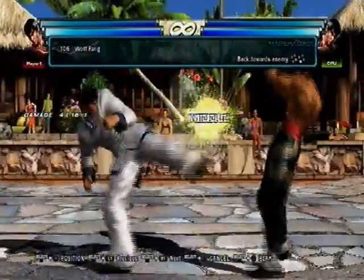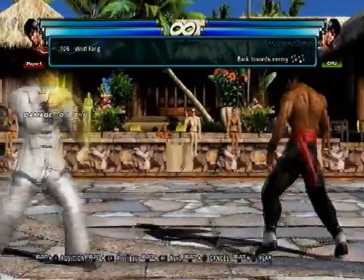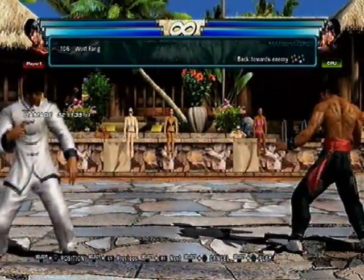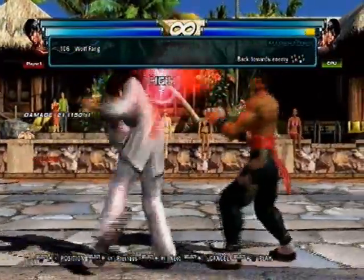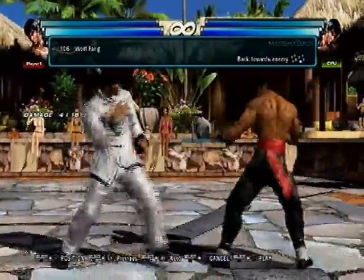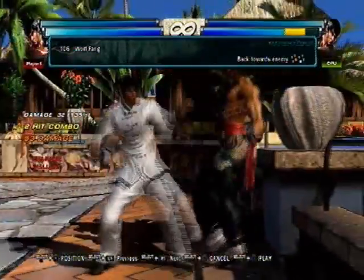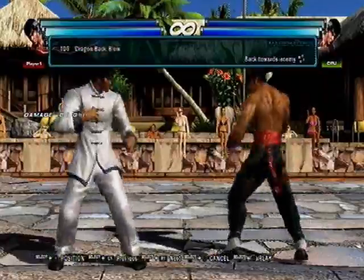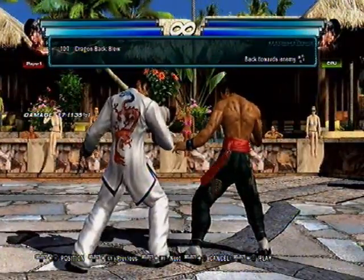Wolffang — this move is okay. It's high-mid. It's in case they're ducking preemptively against back-turn, and then they see the high and want to punish with a mid — they might get scooped. It's guaranteed on counter hit — on counter hit I believe it's a wall splat and you get a lot of damage. 1-0-0 damage. It's kind of like a good back-turn move, okay overall.